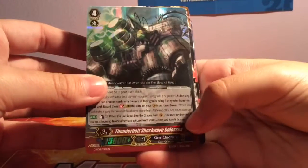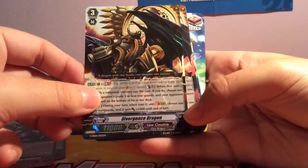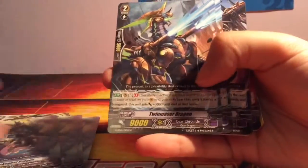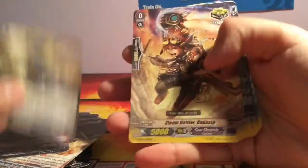So we have Thunderbolt Shockwave Colossus, Divergence Dragon, Fate World Dragon. It's weird to have a Gear Chronicle deck with no — Chronosia Dragon. We've got Twin Mazor Relic Master, Maze Gear, Seamfighter Meshi, and four Perfect Gods.